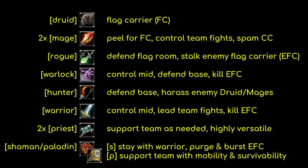The optimal team composition is: one druid, two mages, a rogue, a warlock, a hunter, a warrior, a shaman or paladin, and two priests. This is pretty universally accepted to be the ideal Warsong Gulch setup. However, you won't always have the perfect classes available, and neither will your opponents.